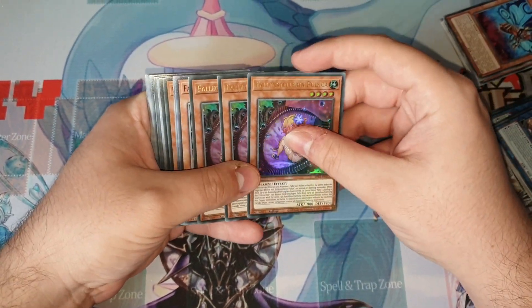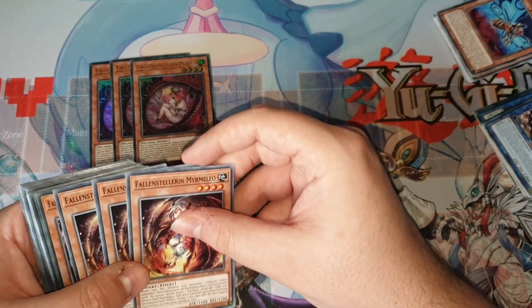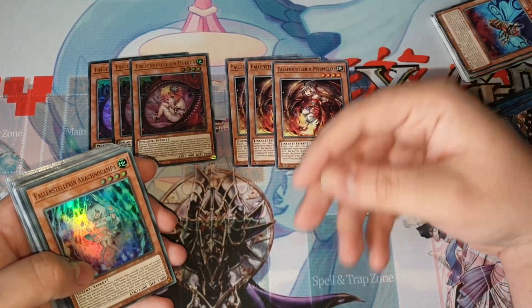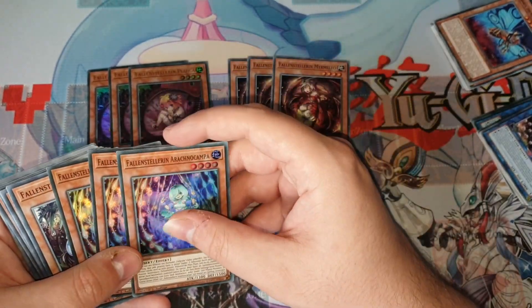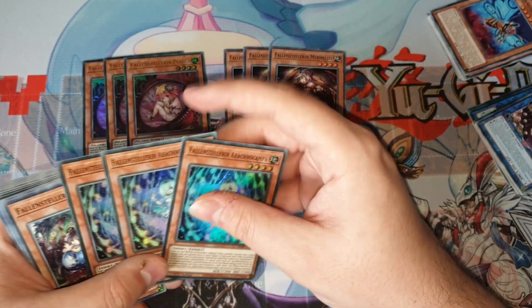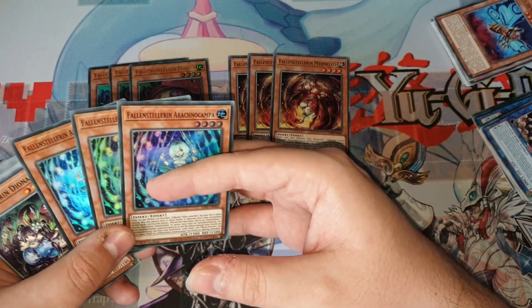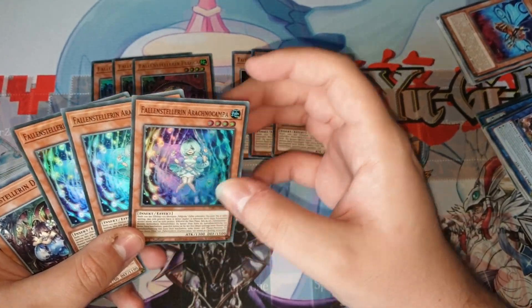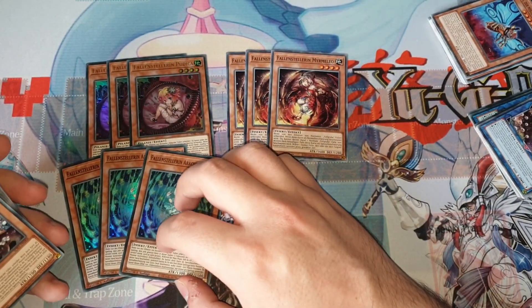I decided to play three Poudicca because it's one of the best normal summons in the deck right now, searching the field spell which allows you to get an extra normal summon. The next best normal summon, kind of a two-card combo, would be Murmelio — it adds a trap card and in combination with Poudicca allows you to trigger Sera and perform further plays. I also decided to play three Arachnal Campa, which is essentially an extender and also a quick effect that allows you to trigger Sera during the opponent's turn.